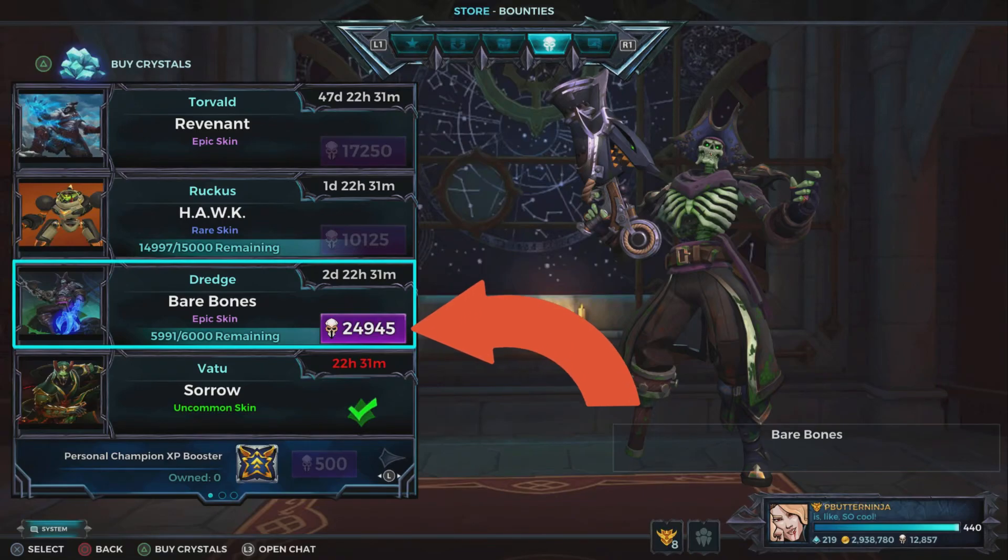The very cool Bare Bones Dredge skin is now available in Paladins in the bounty store. The problem? Good luck having 24,945 bounty coins. I don't even come close — there's no way I could come close — and I'm sure over 99% of you are in the same situation.